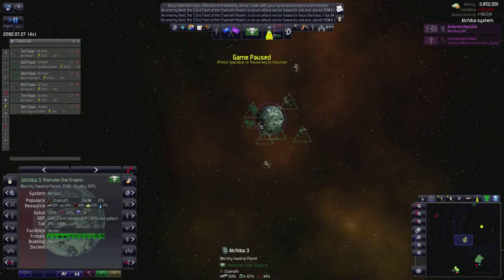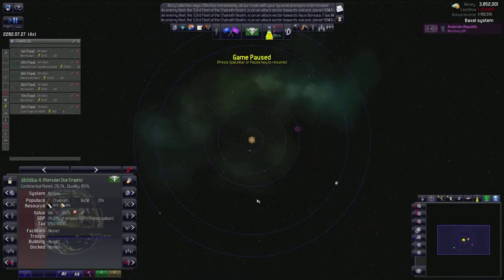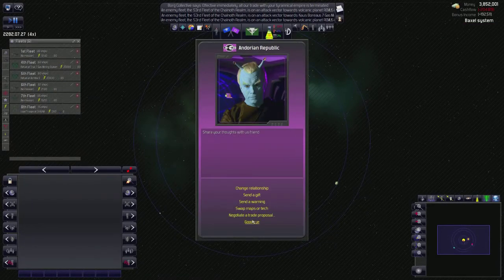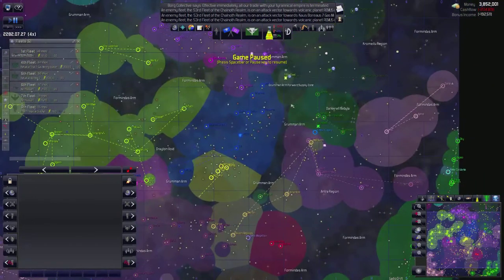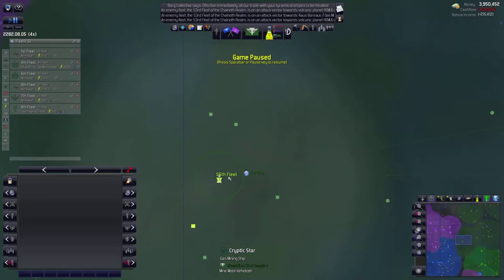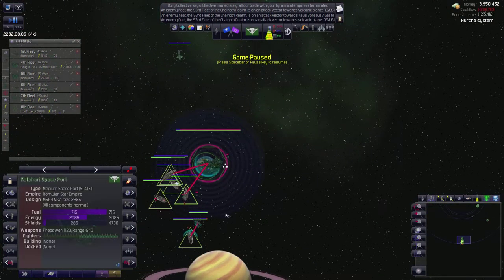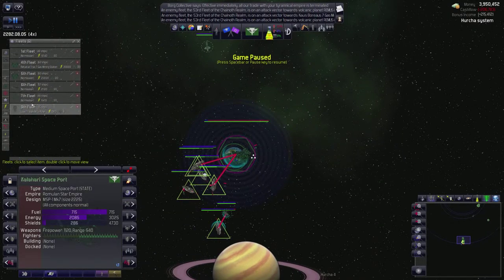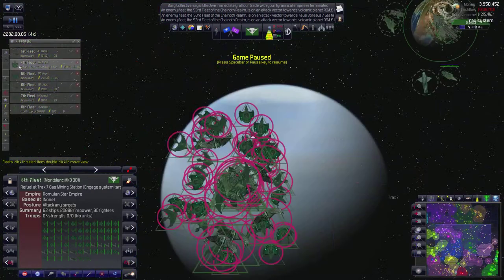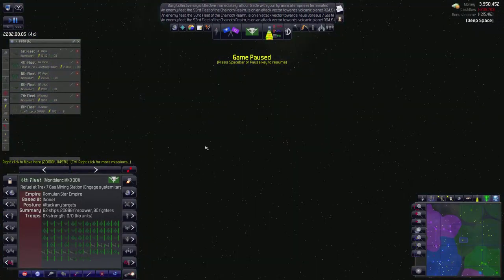Do we still have rebellions going on? Not really. There was something in the Baxil system. Apologize to the Cardassians ahead of time. The enemy 55th Fleet is here in the Hracha system - what are you doing here? They're attacking my medium spaceport. I have a fleet down here somewhere - I do, the 4th Fleet. We're going to go down here and engage.